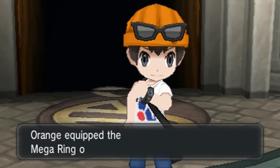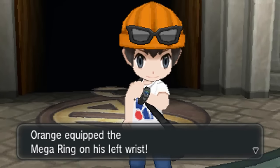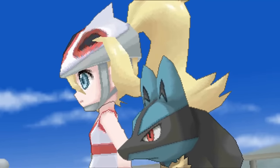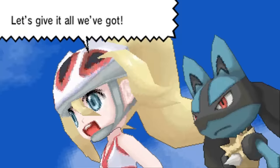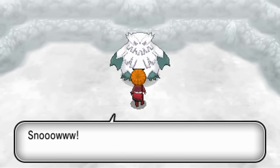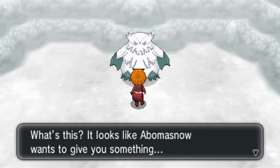The final two Mega Stones are both given to you within the main story of the game, so there's pretty much no way you could have missed these. The Lucarionite is held by the Lucario that chooses to battle with you atop the Tower of Mastery against Korrina. And the Abomasite is given to you by the Abomasnow you helped save from Team Flare in the Frozen Cavern.